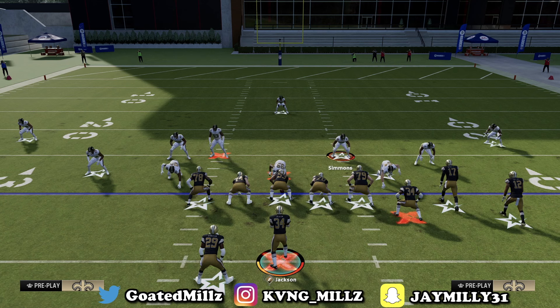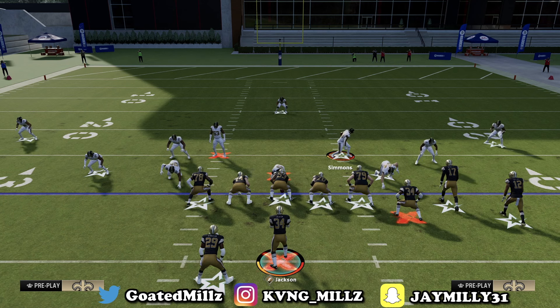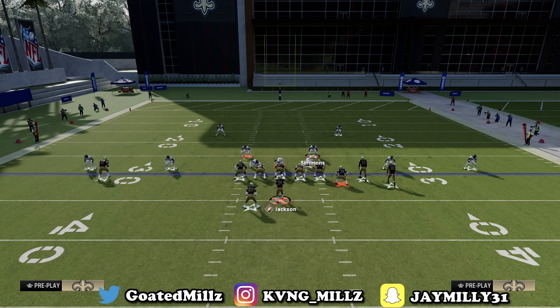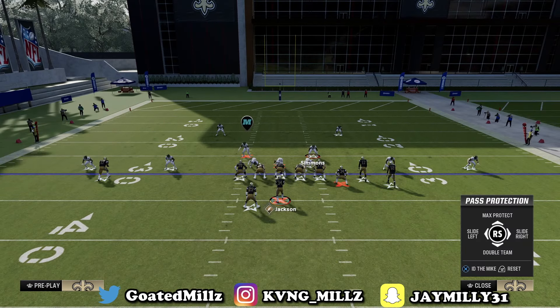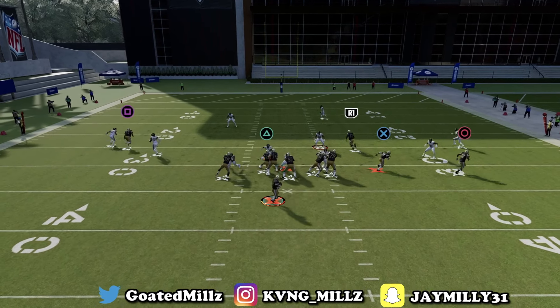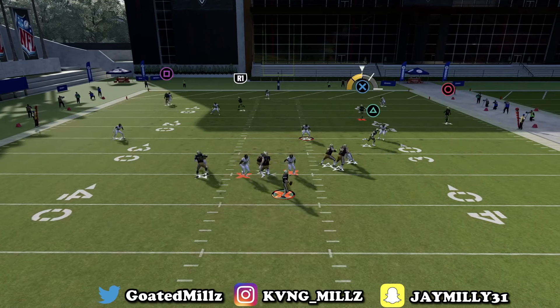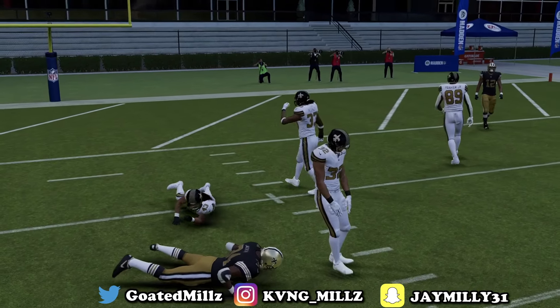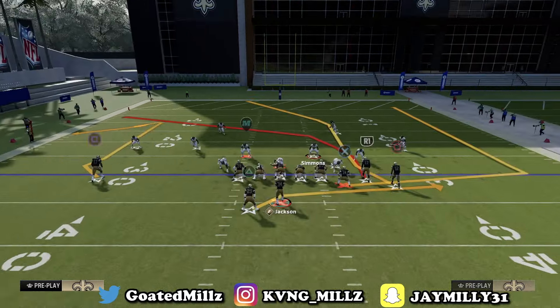One thing everybody does is slide right, and that does help a ton. If I set it up again and slide right — by pressing L1 and right stick to the right — watch what happens: the A-gapper does not come in free, he absolutely gets picked up, and we have time to throw. That absolutely just destroys the A-gap right here.